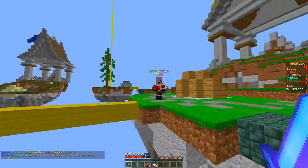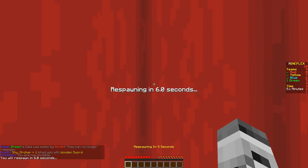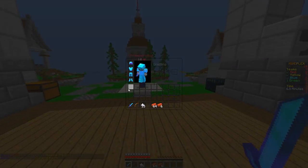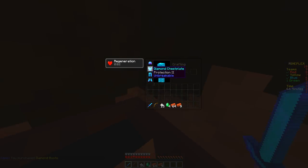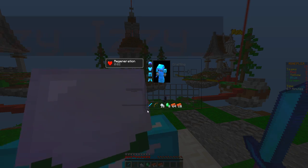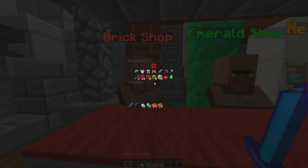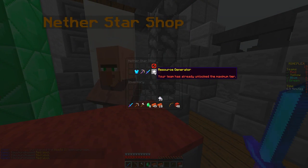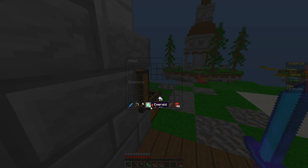Not bad at all! We did not do bad there at all for the first time playing this game. We got the whole diamond set now with Prot 2, so that's looking pretty snazzy. Now I need a pickaxe and maybe an axe if that's possible — it is, so let's grab that, grab the pickaxe, grab some blocks and we should be good to go. Hopefully we can win our first game of this.